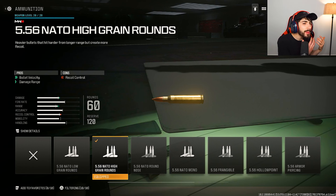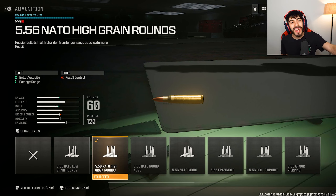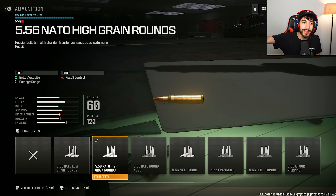A quick note: I'm going to be putting the high grain rounds on pretty much every single class. I don't know for sure that these are going to be the meta, but since it has a bullet velocity and damage range buff at the expense of recoil control, I think these are going to be the meta. If you don't know what bullet velocity is, it's basically just how fast and far your bullet travels. Damage range is going to be the damage it does at farther range.